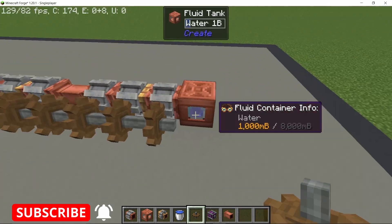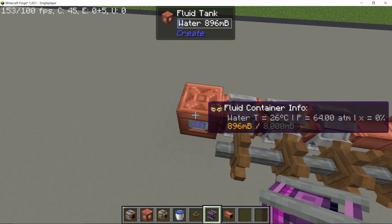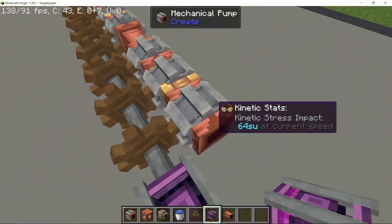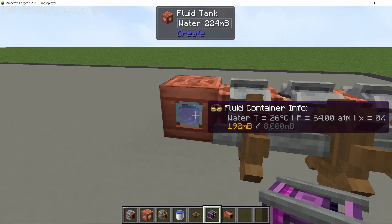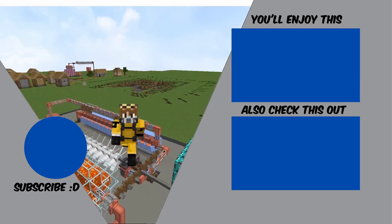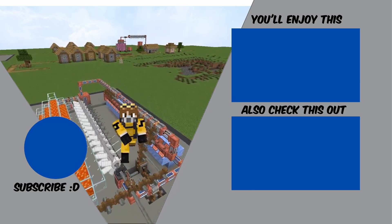One thing to note: compressors are somewhat broken in this mod right now. In a two-stage compressor setup, once water starts being produced it does so indefinitely — even with only one bucket of water initially added, it continuously generates more. I tried contacting the developer about this issue but haven't received a reply. This bug could break your build, as it has for me several times. Overall, this mod is very interesting for those who enjoy power plant engineering. If you enjoyed this video, leave a like and subscribe — see you in the next one, peace out and stay safe!